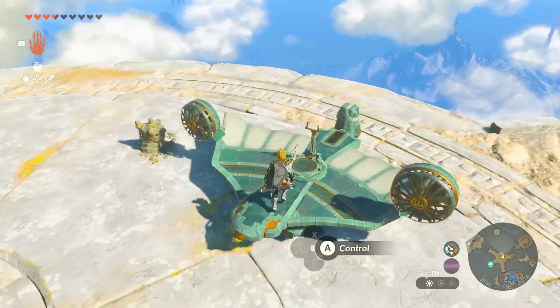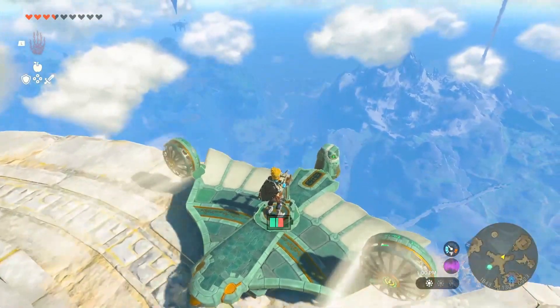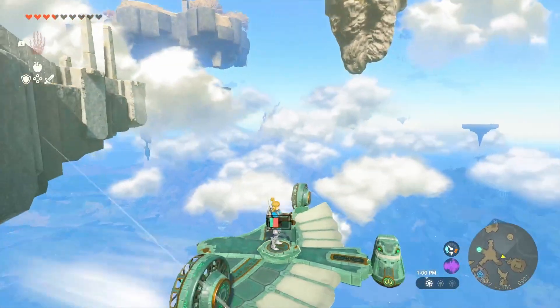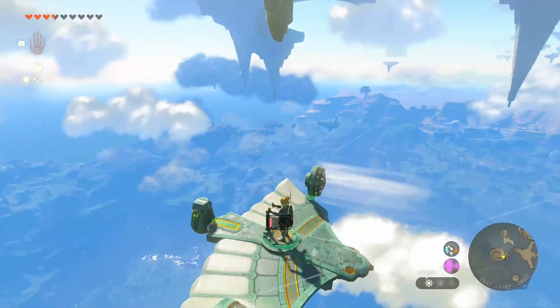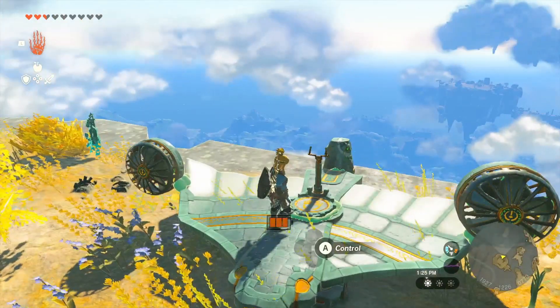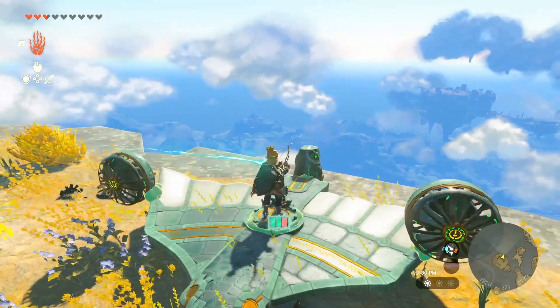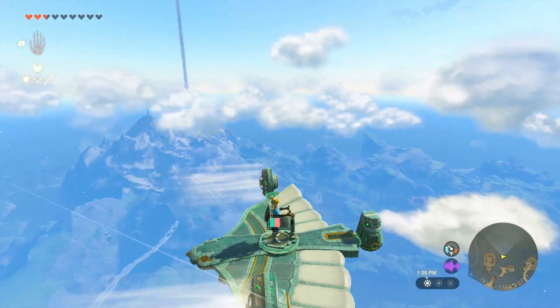If you just fly backwards, as long as you have a battery, you can fly. It's not very stable, that's why you use the stabilizer. There might be other ways to build this without the stabilizer, but I'm not sure.